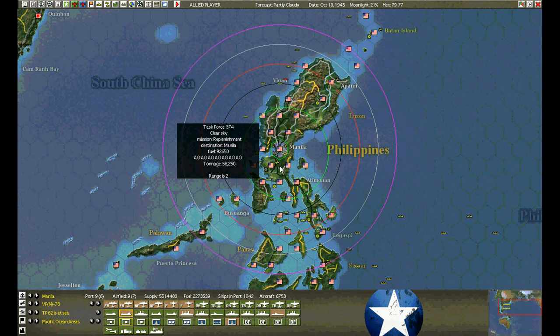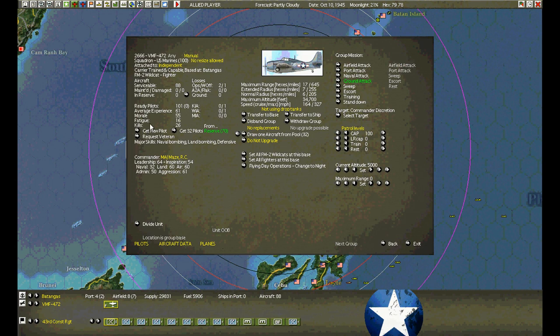We're going to do something similar over here — we're short 12 fighters. I'm just going to add them up without using the reinforcement button, because that would put them in in a damaged state. Instead I'm going to add them, put them in reserve, and they'll immediately move in here next turn if there's room.